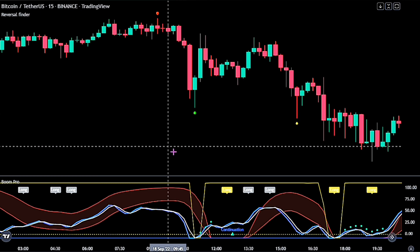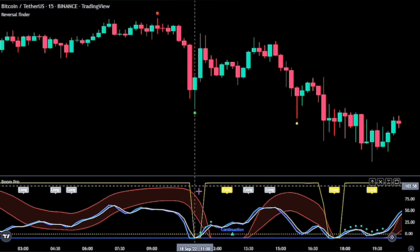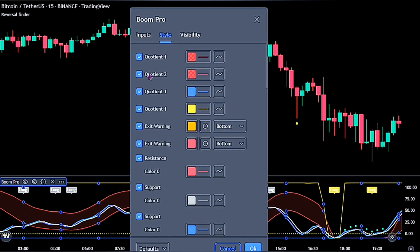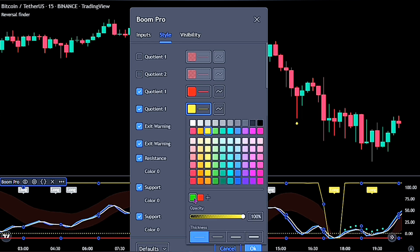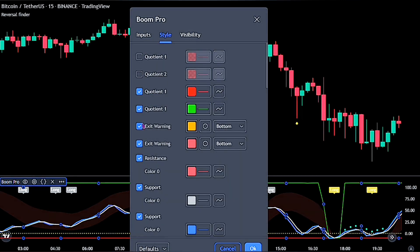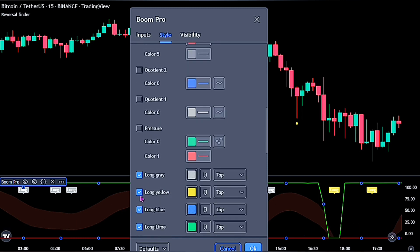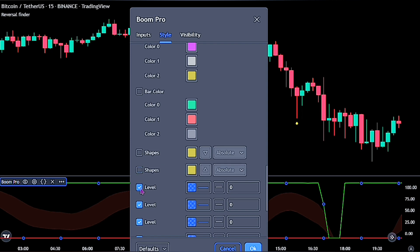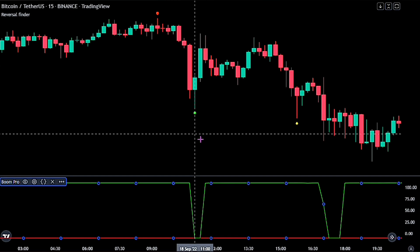We will be adjusting the settings to better fit the strategy and for clear reading. So go ahead and double-click on the indicator. On the style setting, untick the first and second quotient, then change quotient one from blue to red, and also change the last quotient one from yellow to green. When you are done, simply go ahead and untick all the other scripts on the indicator, as these would be the only two scripts we need to make this strategy work.